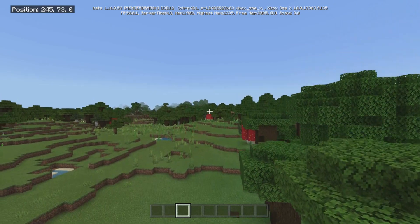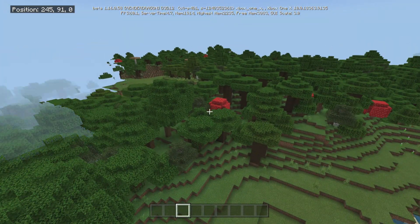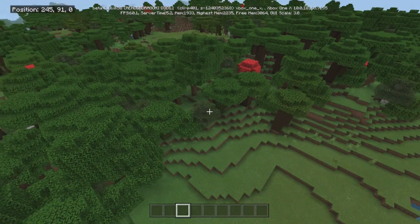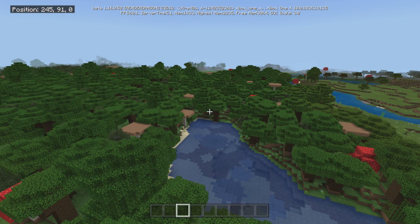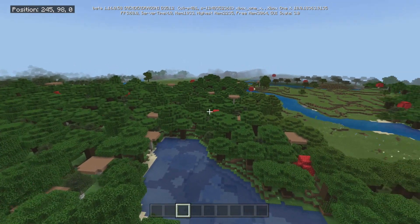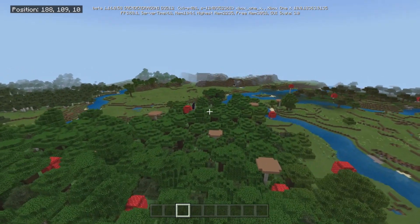Alright, so this is our spawn — pretty decent area. You got mushrooms right out of the gate so you can make yourself some stew; break the wood, make the bowls. Okay, it's not too bad. We're going to be looking to go to 76, 26, which I believe is somewhere in this direction — yep.